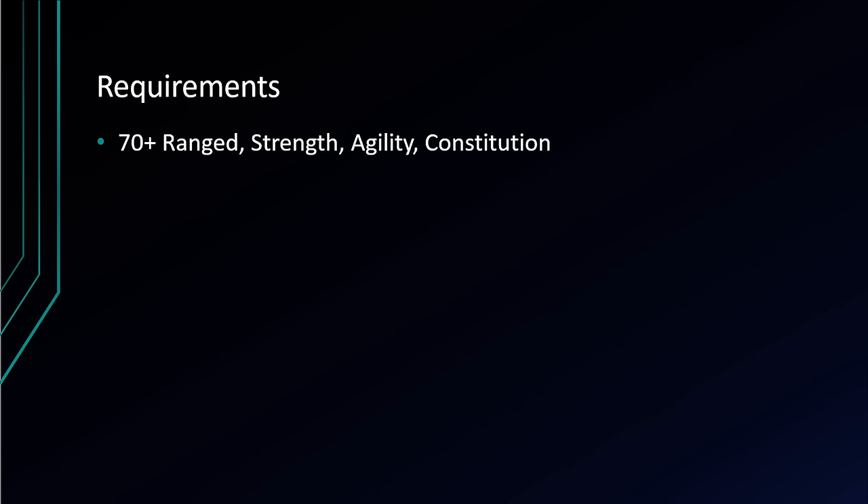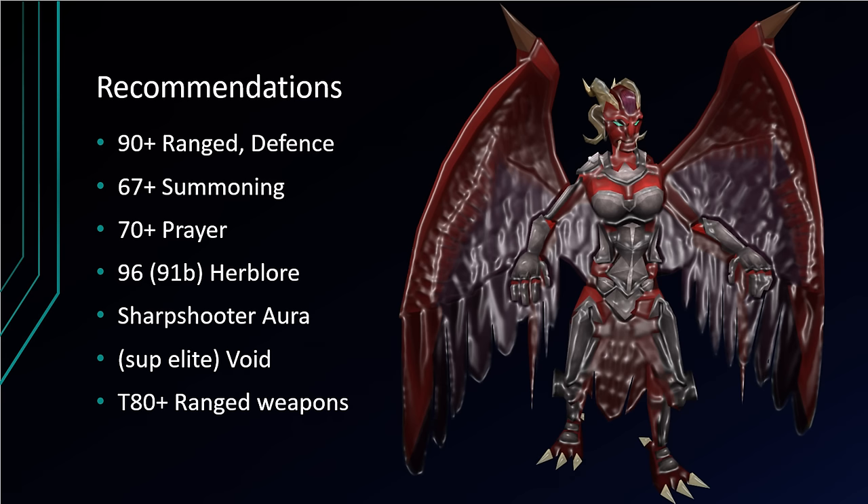The base requirements to fight Nex are 70+ range, strength, agility, and constitution. For this guide and for soloing Nex, I'd recommend 90+ range, 90+ defense, 67+ summoning for the war tortoise, 70+ prayer, 96 or 91 with a boost Herblore for overloads, a sharpshooter aura, some form of void armor preferably superior elite, and a tier 80 range weapon like a royal crossbow.